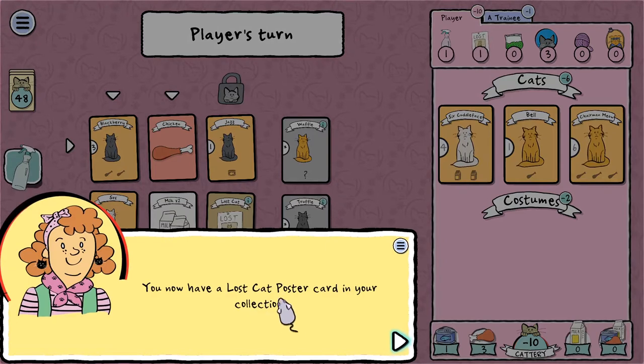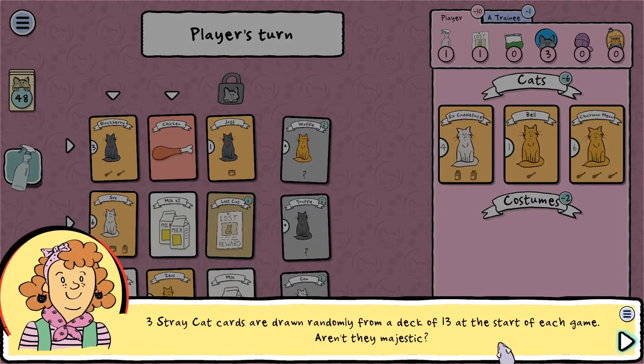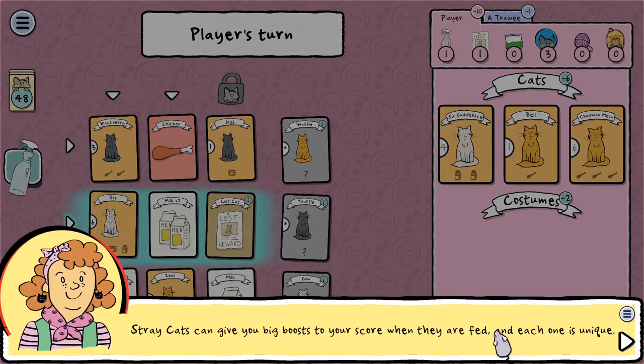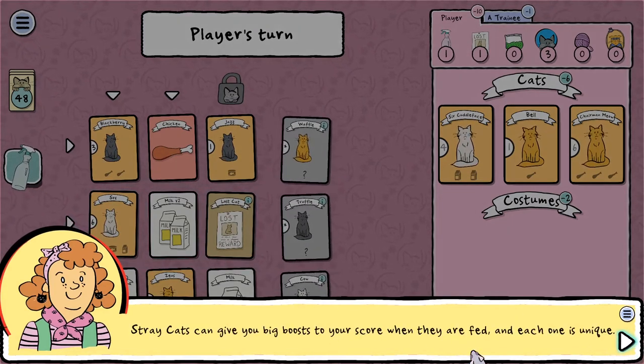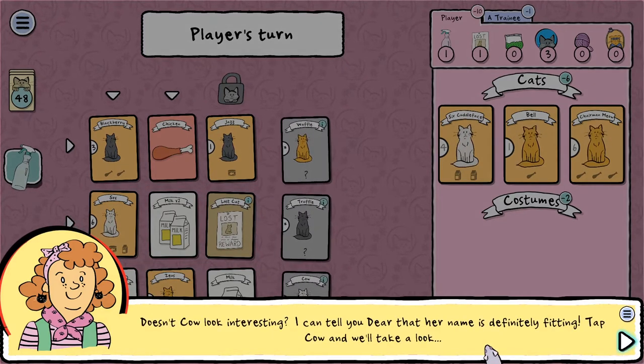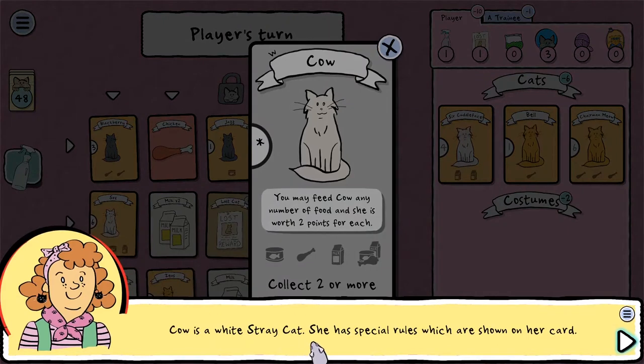You now have a lost cat poster card in your collection. Lost cat posters can be used in two ways: to gain wonderful stray cat cards, or to earn points. Stray cat cards are drawn randomly from a deck of 13 at the start of each game. Stray cats can give you big boosts to your score when they are fed, and each one is unique.